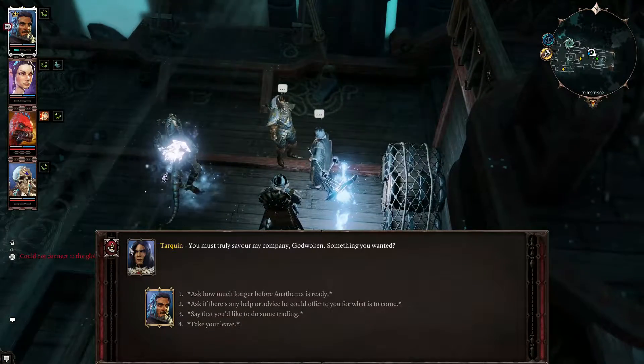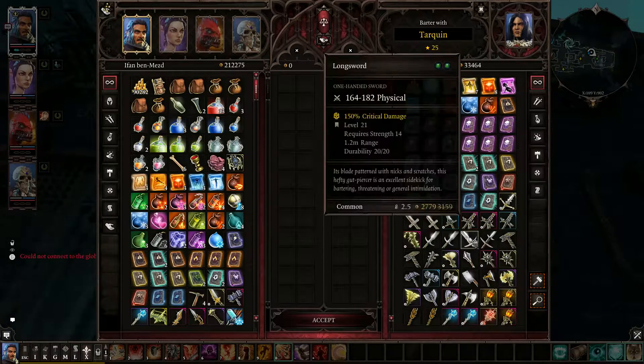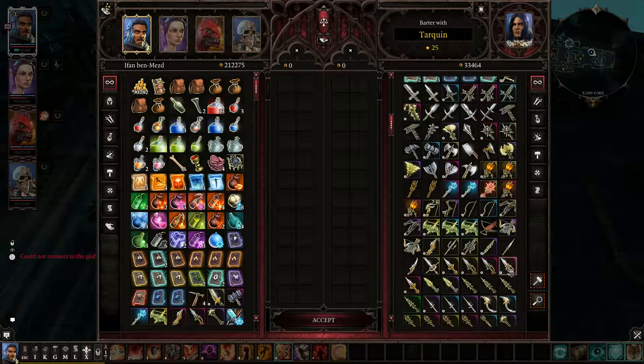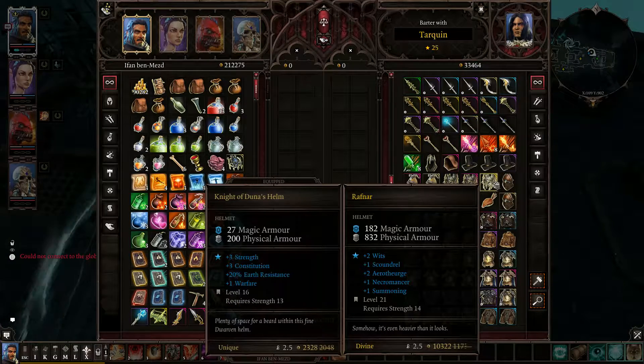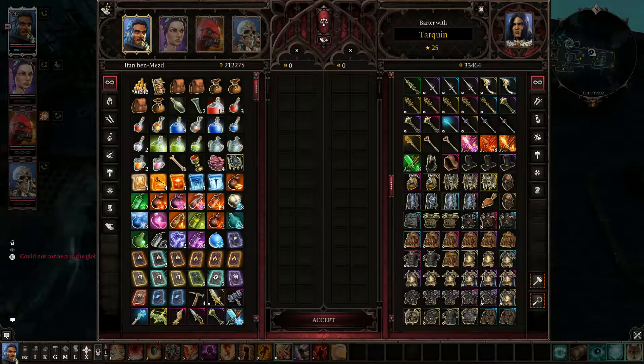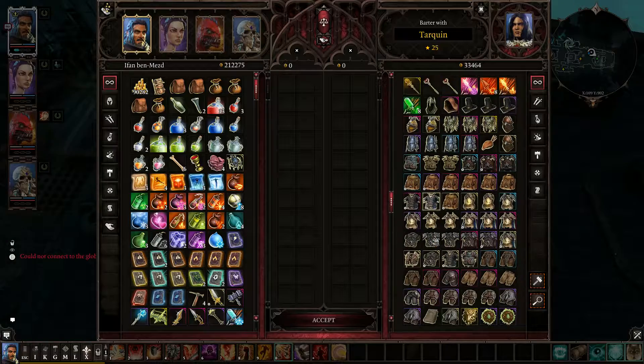'You must truly savor my company, God Woken.' I might note that Anathema will never be finished for us because that quest bugged out, which sucks, but it is what it is. A strength helmet with summoning and wits — some helmet. What else have we got?